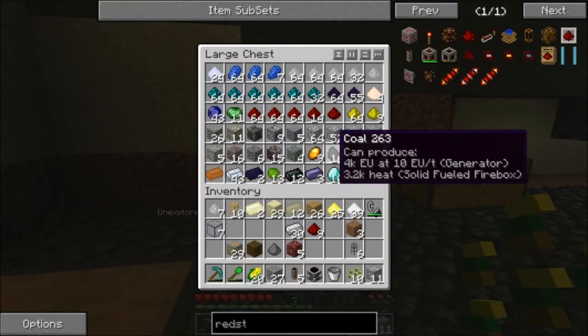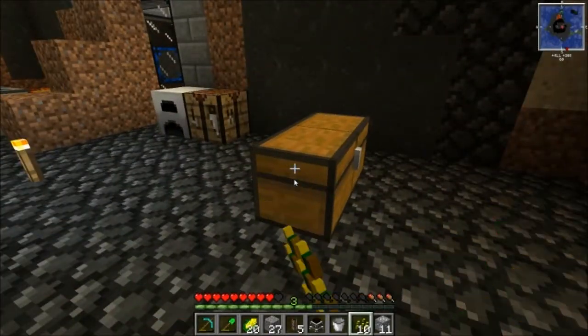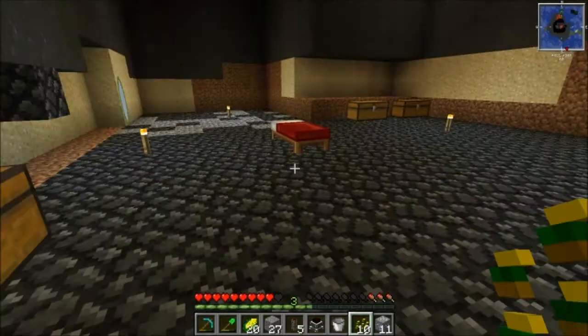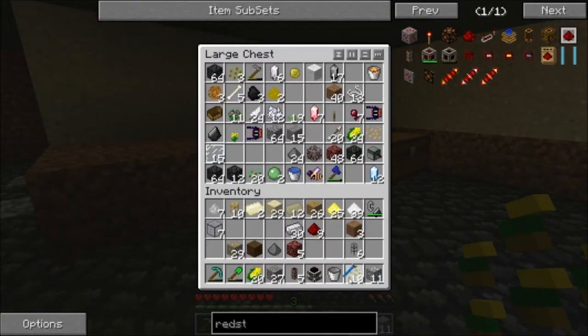Now what we're going to do is we need to grab a wrench. Where's the wrench that I made? I made a crescent hammer not too long ago, like yesterday. Hopefully I didn't lose it. There it is — sweet.